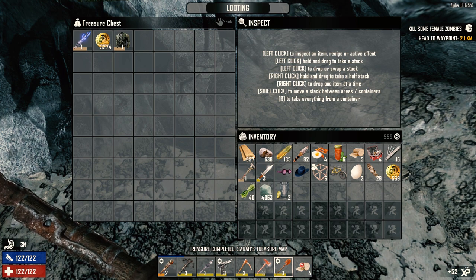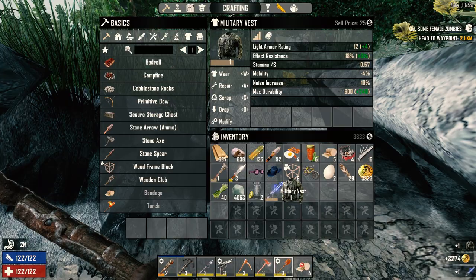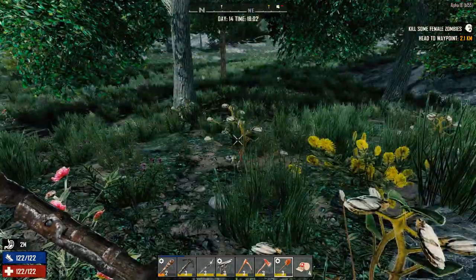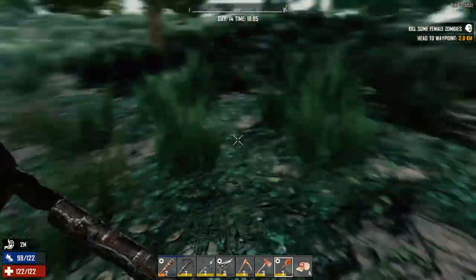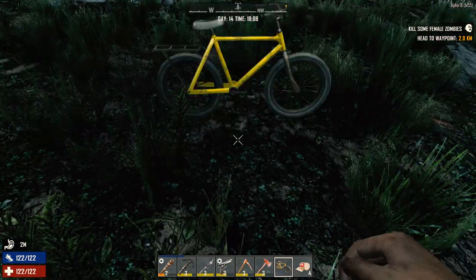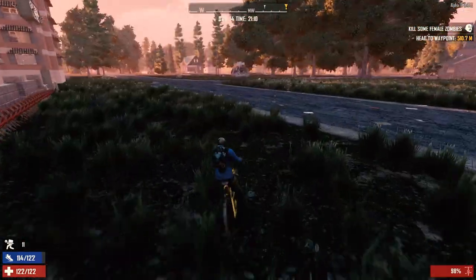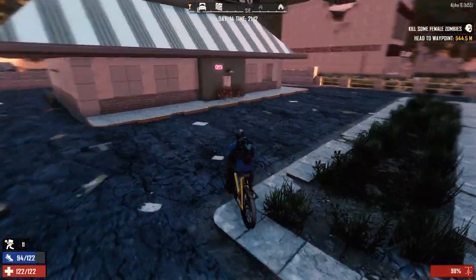Hopefully it's worth it. Is that a military vest? Some coins, military vest — a little better. A stun baton, really? That kind of was not a very fruitful day I guess. Alright, the trees next to our house — let's take those down to get some more materials.